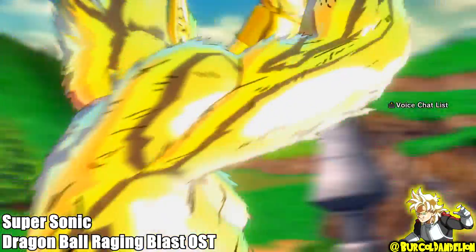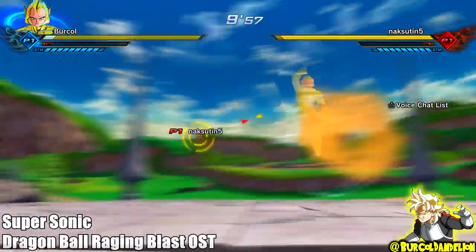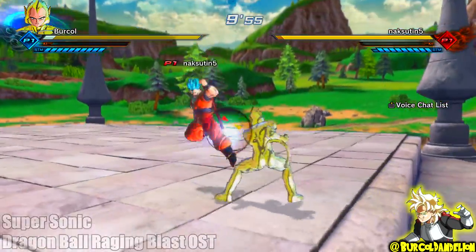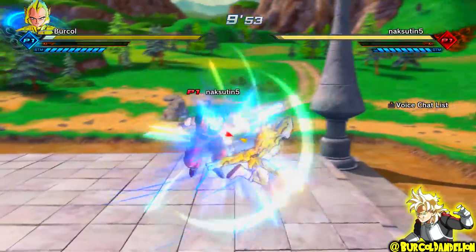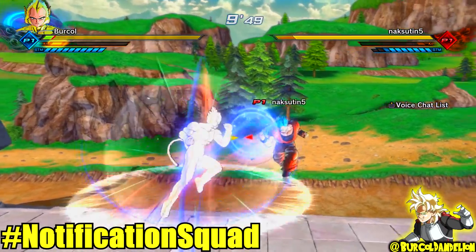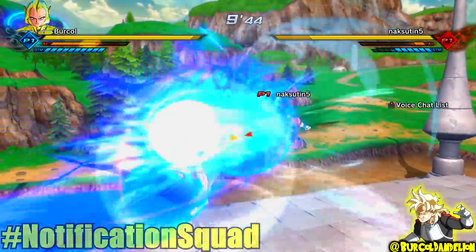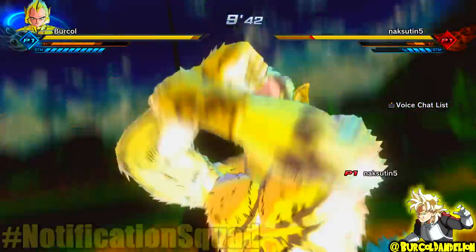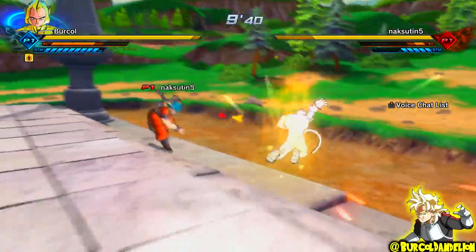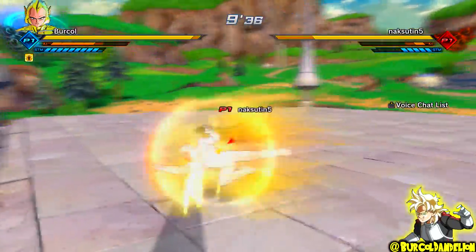Hello everyone, for today's video I'm bringing you a rather interesting glitch — well, I guess to some extent it may not be a glitch, but I'll get into that in a moment. If you have the golden grey tape outfit and then you turn Super Saiyan 1, Super Saiyan 2, or Super Saiyan 3, it will change the golden grey tape outfit into a pure white grey tape outfit, as you can see right here as I turn into Super Saiyan 2.